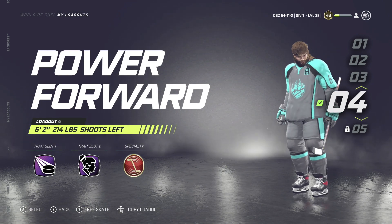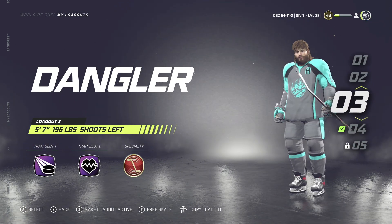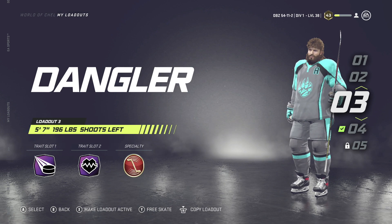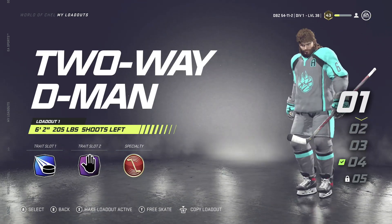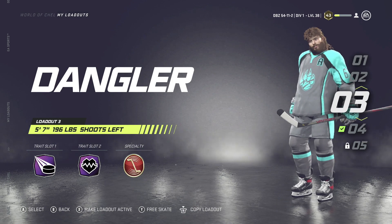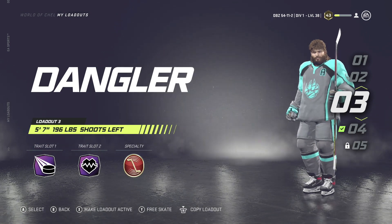The dangler builds are my favorite. If you want to be super quick, definitely go with that build. If you want to be able to hit a little bit or not get knocked off the puck as much, use the other dangler. The two-way demon is for playing big and good defense. That's all I got guys — if you have any questions just comment below. It's been your boy Gibby, been lovely, stay chill.